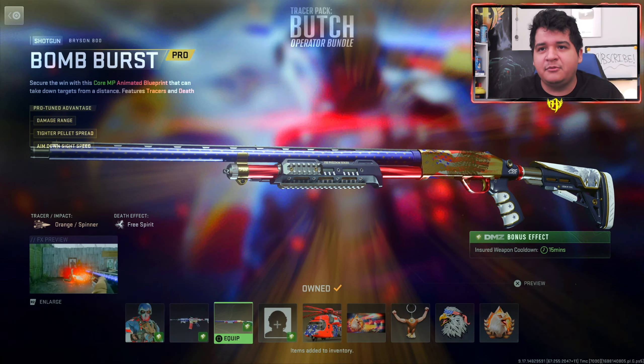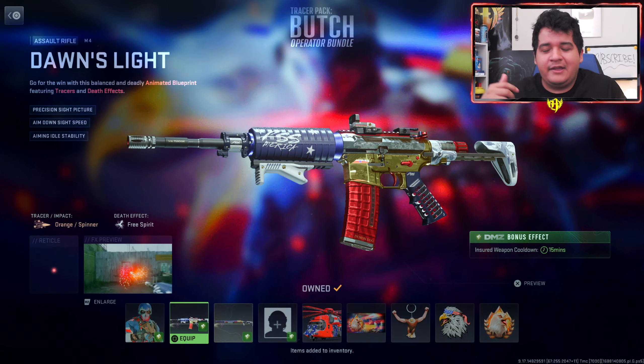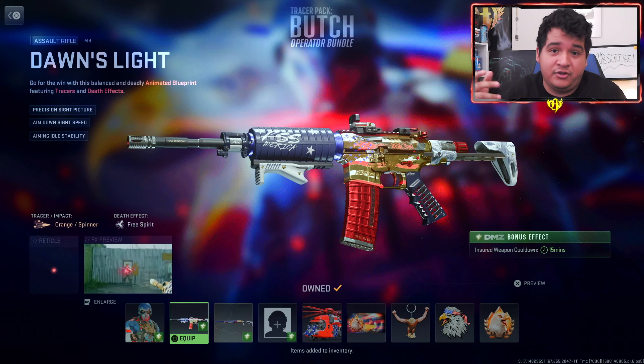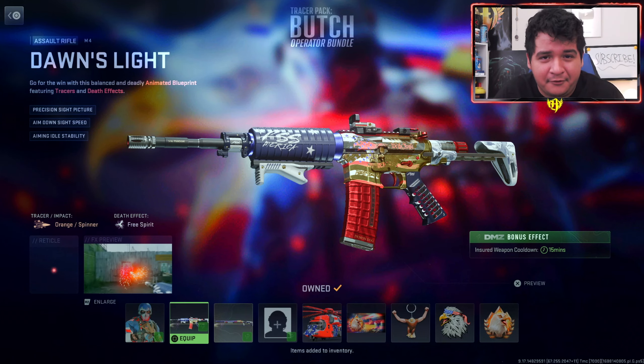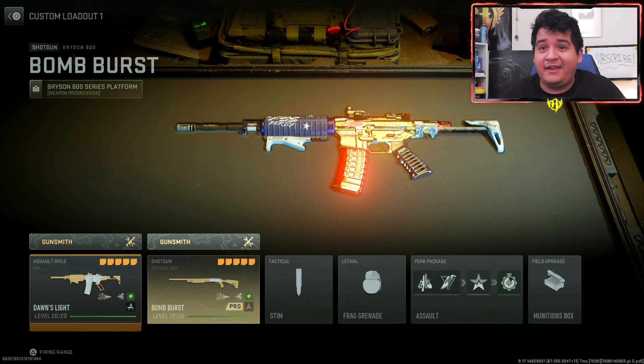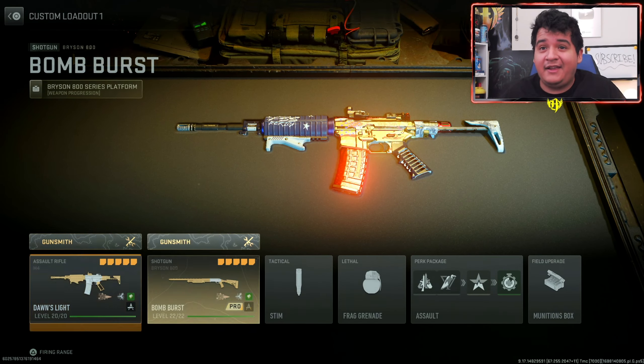Honestly, it's got a lot of stuff, but we already have a ton of M4s — I think it's the 6th or 7th M4 tracer we've already had. And we've had a Bryson 800 before, I think it's the 2nd or 3rd one. So if you already have tracers, I don't really see the point unless you really like the fireworks effects, which do look kind of cool. Anyway, let's check out this bundle.